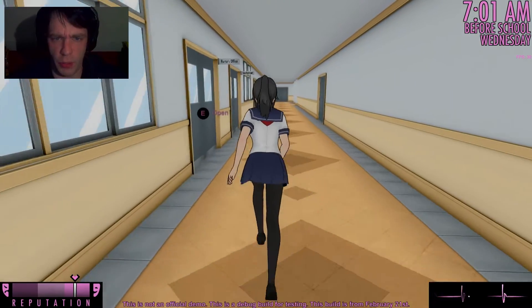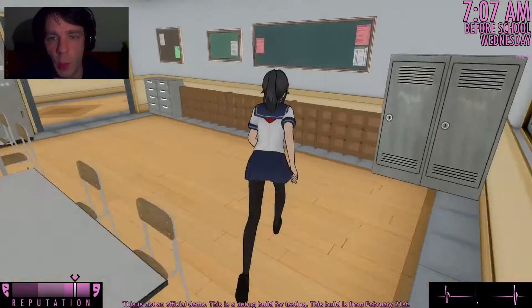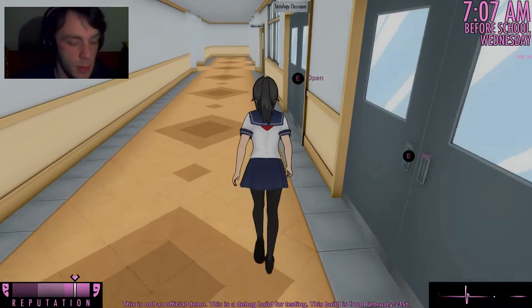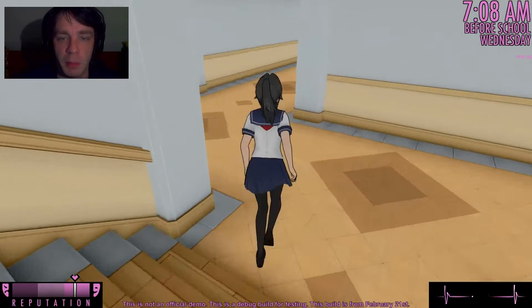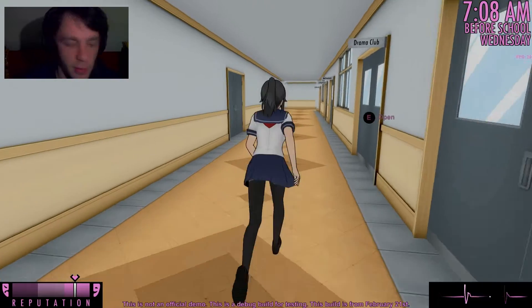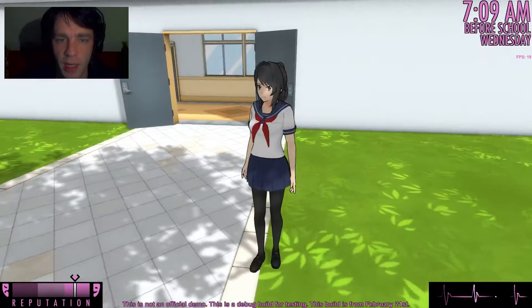First of all we have to head to the chemistry lab — the science club of course — and so here we have the poison. Now let's go to Kokona Haruka, my best friend. Nobody's here, we were too fast.